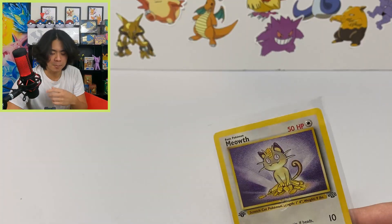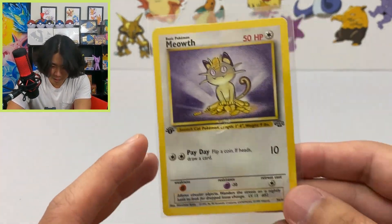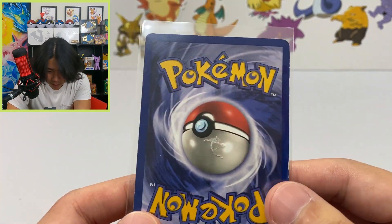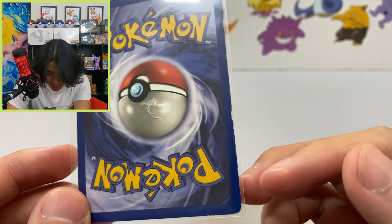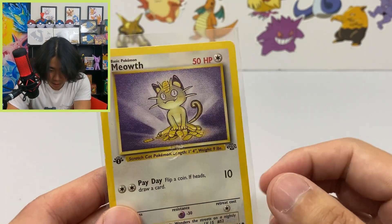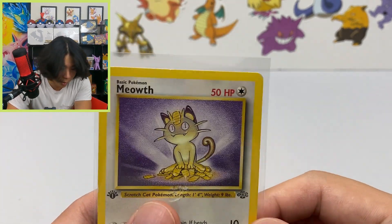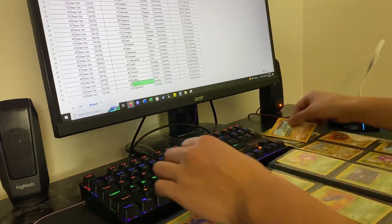I was going through the binder taking out the first edition cards when I looked at this Meowth and noticed something. I turned it around and there's a hole in this card. I also noticed the whitening on the edges is worse than I thought — it actually looked really good at first glance but it's not.